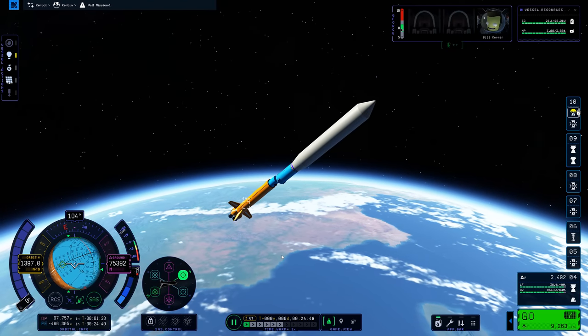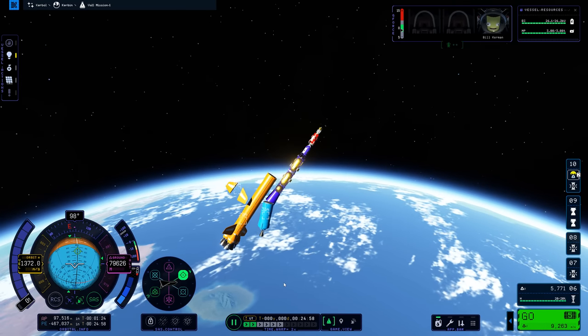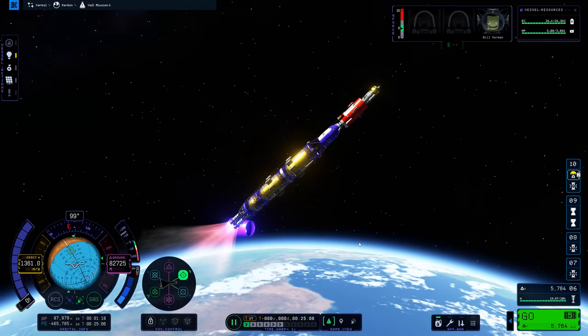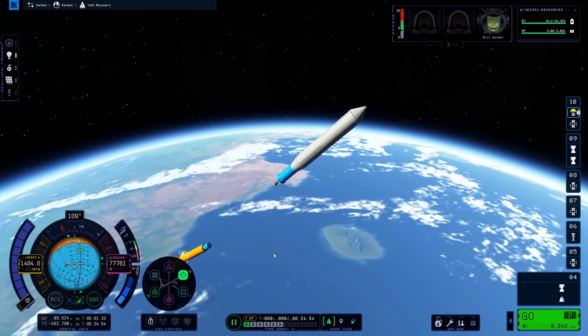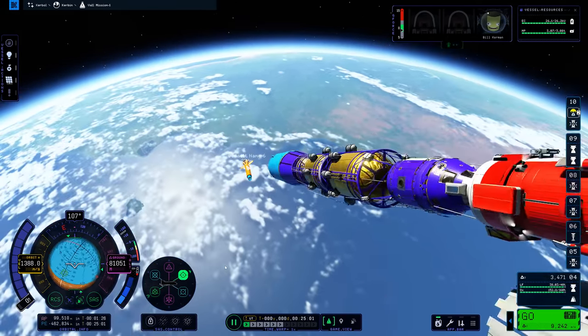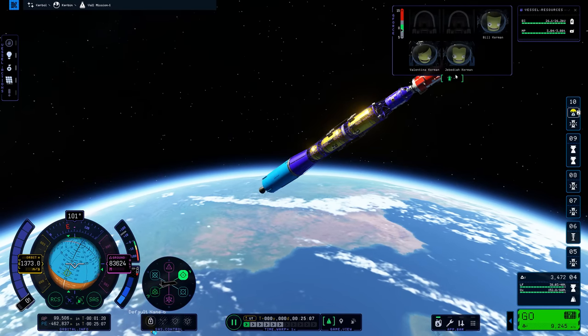Optimal stage separation just there. The fairing deployed a bit weird, but it cleared nonetheless. And then that happened - I initiated time warp, which of course meant that my lower stage clipped into me. So I had to revert. That was the only launch I had to revert for, to be fair. The second launch worked well - well, second launch of the second stage, in theory. And we'll get to why it went well in theory.